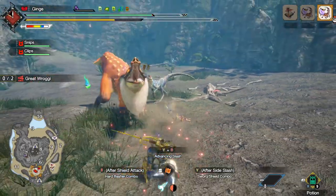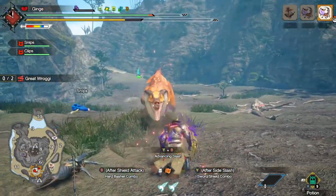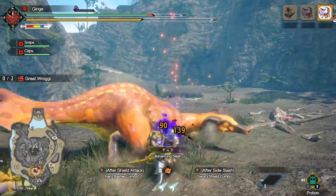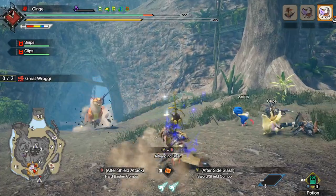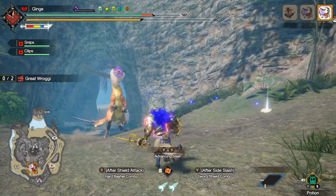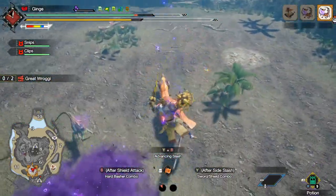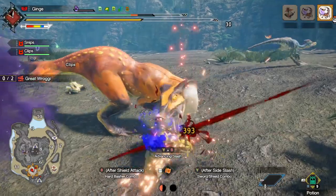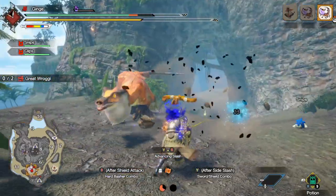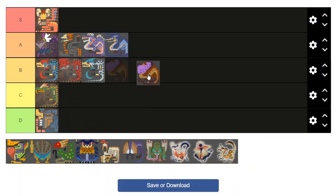And rounding out the trio, who could forget the Roggies. Introduced slightly after Jaggie and Baggie, the Roggies made their debut in Portable 3rd. They actually feel like a proper realization of what the devs originally wanted the Iadrome to be — this bulky leather-skin monster with a huge toxin stack adorning its throat. The Great Roggie is a bit of an odd sight at first, but it rounds out the group well and is unique enough that it remains memorable. It also goes in the A tier.